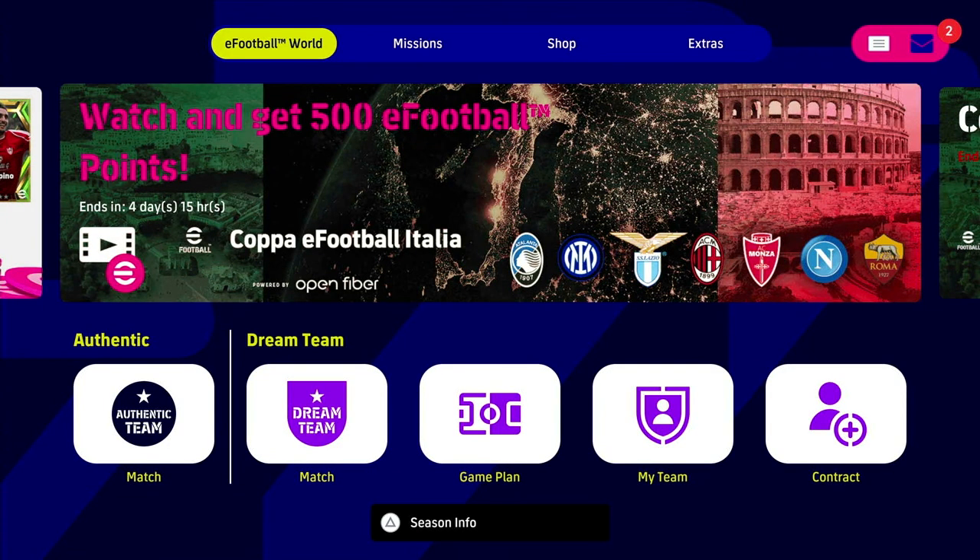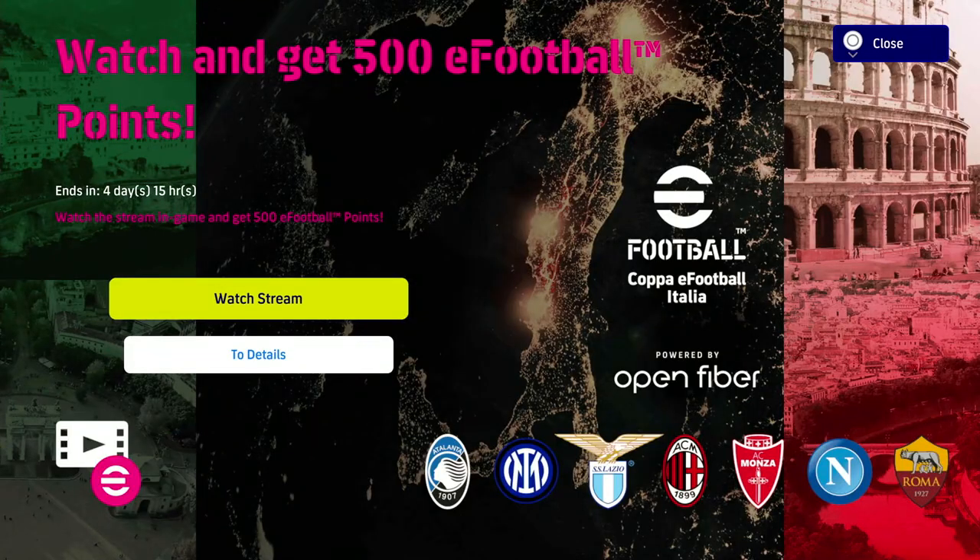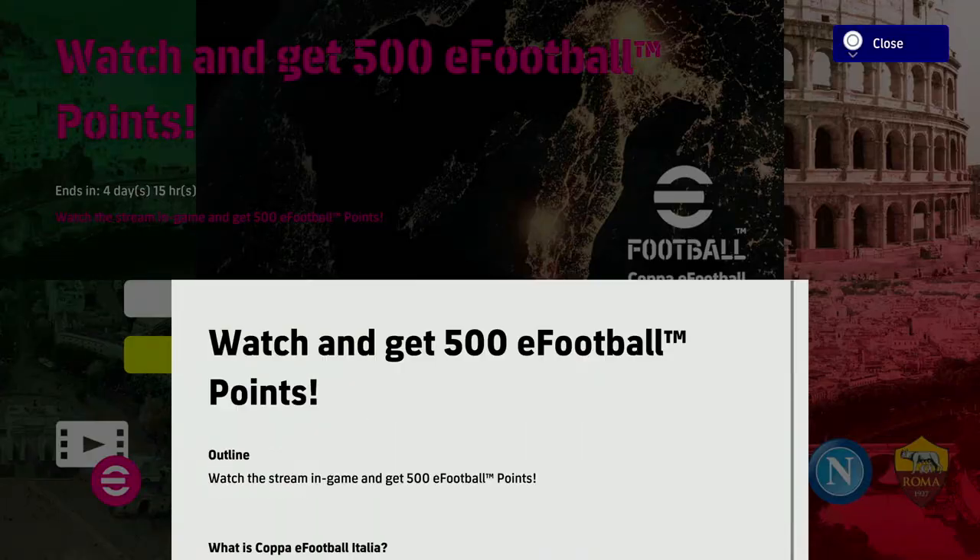Welcome back to the channel. In this video we're going to show you how to get 500 free eFootball points and a free five-star player. The first method to get 500 eFootball points — we're literally just going to click on this banner. It's as simple as I'm showing you here, it takes seconds. We click on this main banner from the main eFootball World Hub: 'Watch and get 500 eFootball points.'